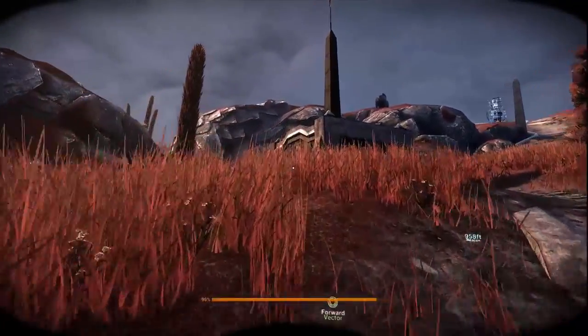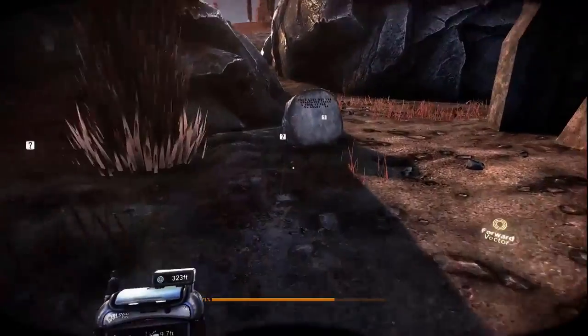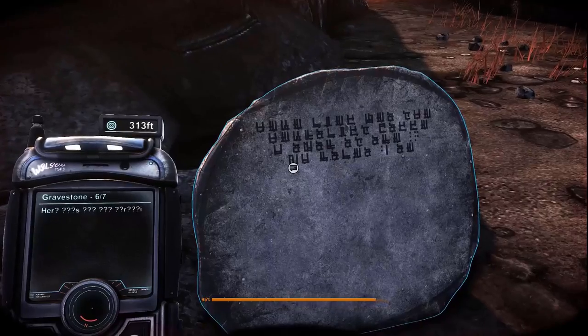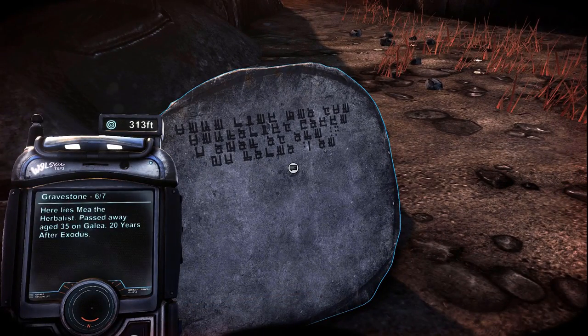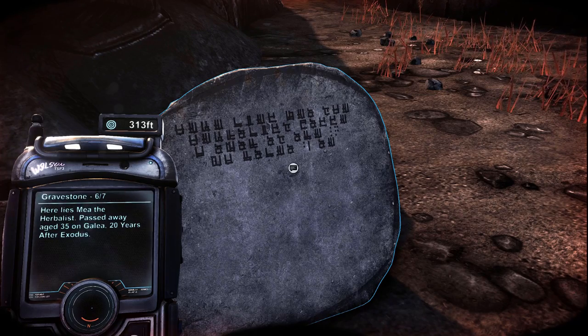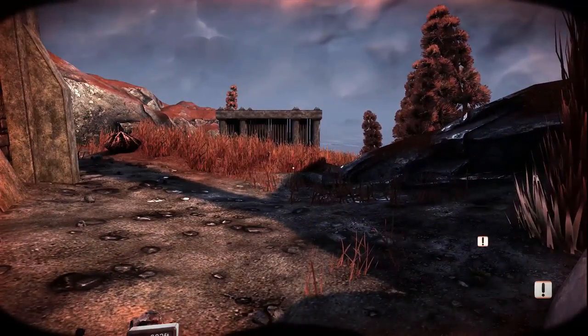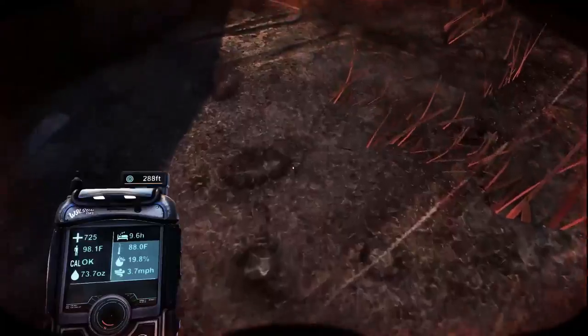So we're back here. We didn't read this? Gravestone 6 of 7 — here lies Mia the Herbalist, passed away age 35, on Gilea, 20 years after the Exodus. Interesting. And it's getting hot, which means that the fire rain is going to come at some point.